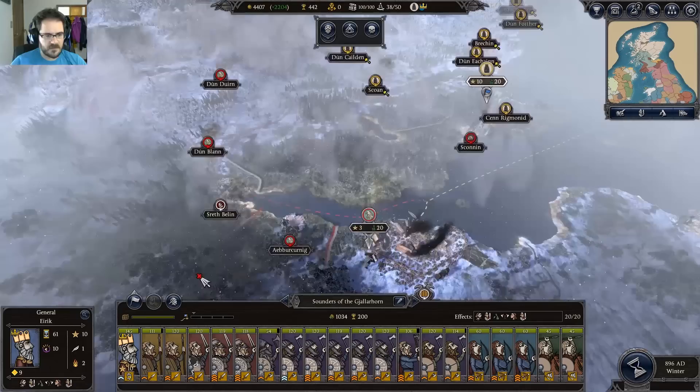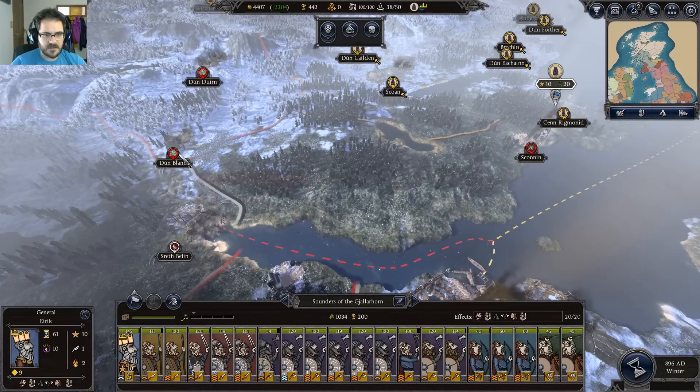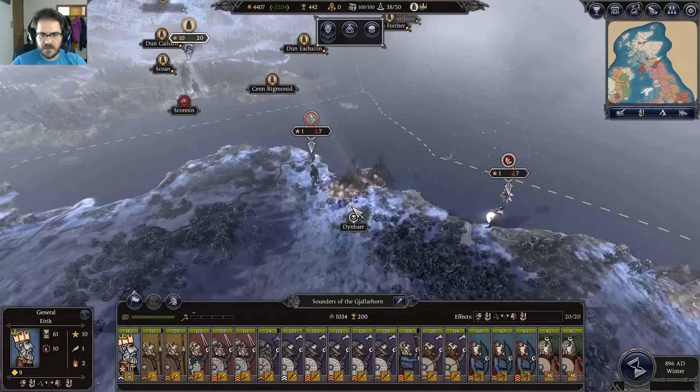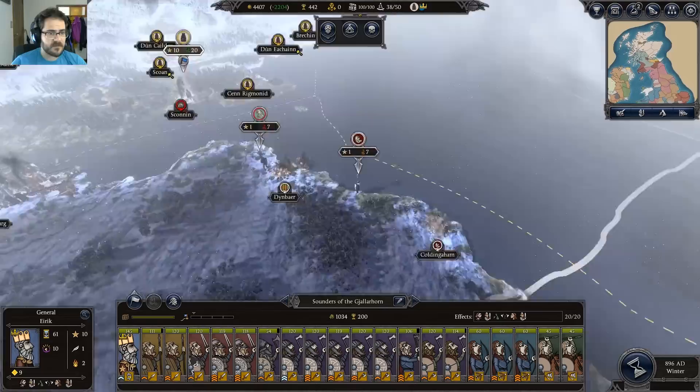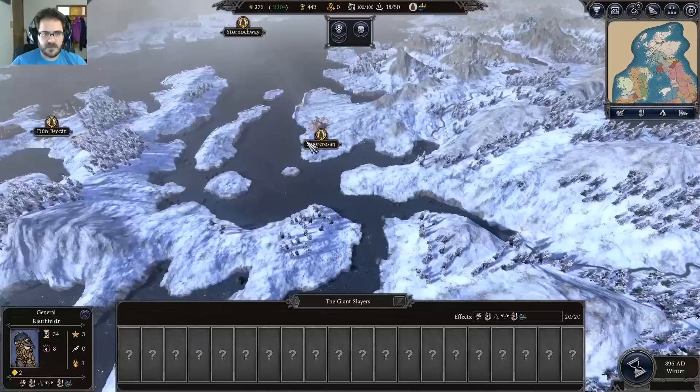Our tribute is maxed out so we can spend that on anything we want. Our supplies are looking good so we've got at least a couple of turns. We'll do a nice victory lap — I suspect these are our next ports to attack. You can tell they have jetties and docks sticking out into the water, which is a handy little way of figuring out which settlements are ports.